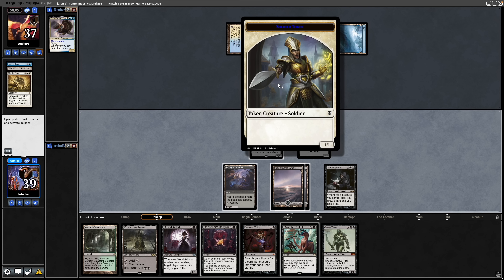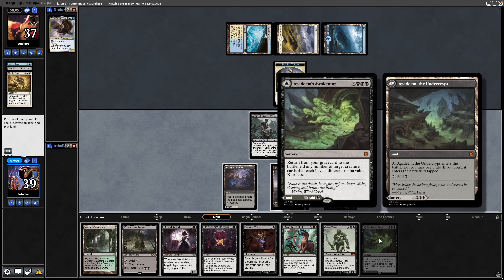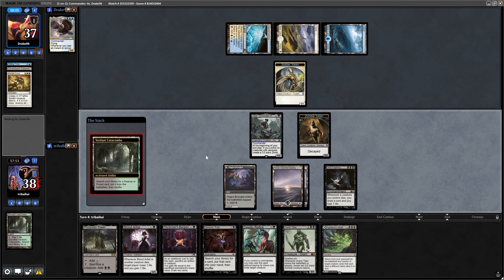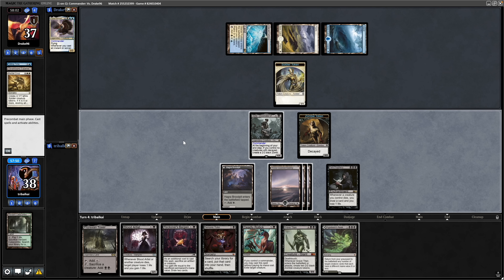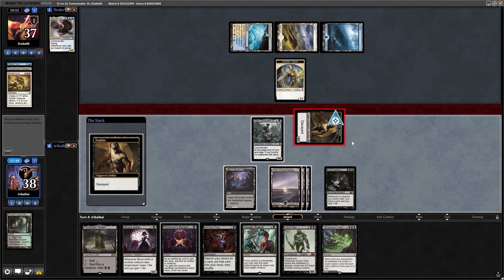We see a Martial Coup for just one mana, unfortunately. Our opponent did miss a land drop there, so the Soldier token is going to go in the way of a zombie token. Agadeem's Awakening gives some good reanimation for us, I'll probably hold on to that. Let's just get as many swamps into play as possible. This deck doesn't have any Cabal lands — it's supposed to be more of a low-curve, fast-paced deck.